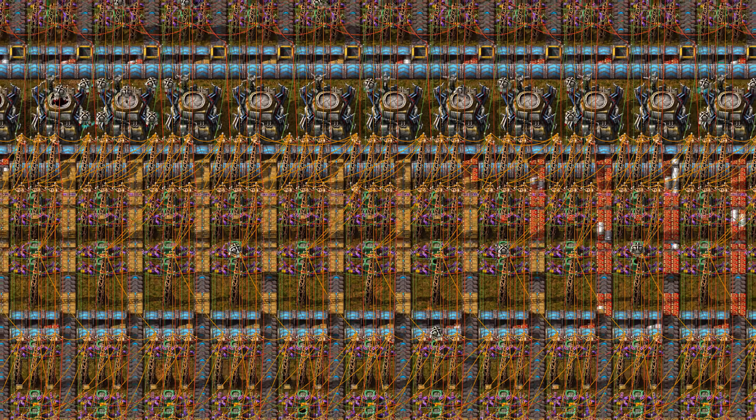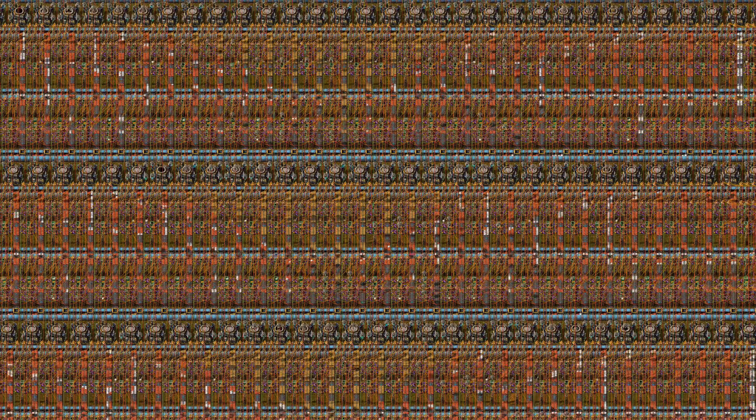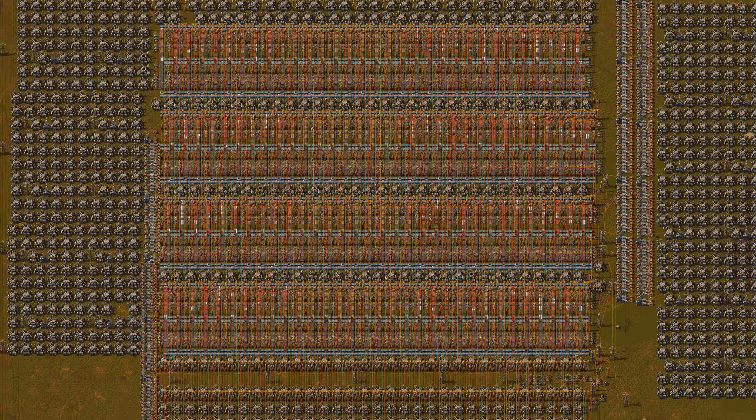The inserters get their items from chests filled by an army of logistic bots. I've set the worker robot speed to level 100,000 to make sure the bots can keep up.